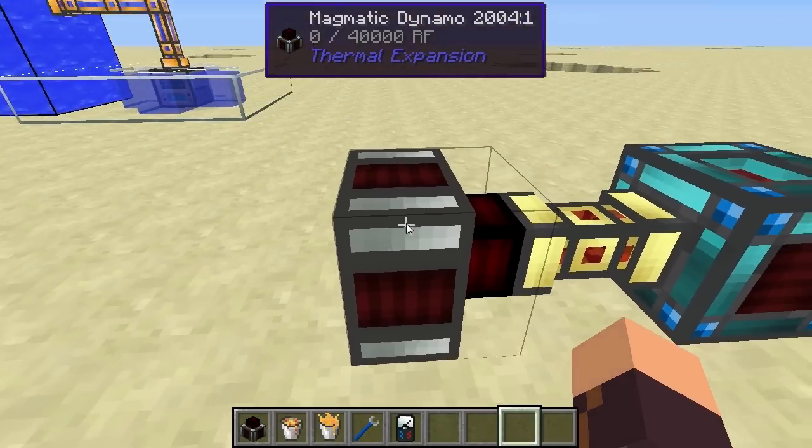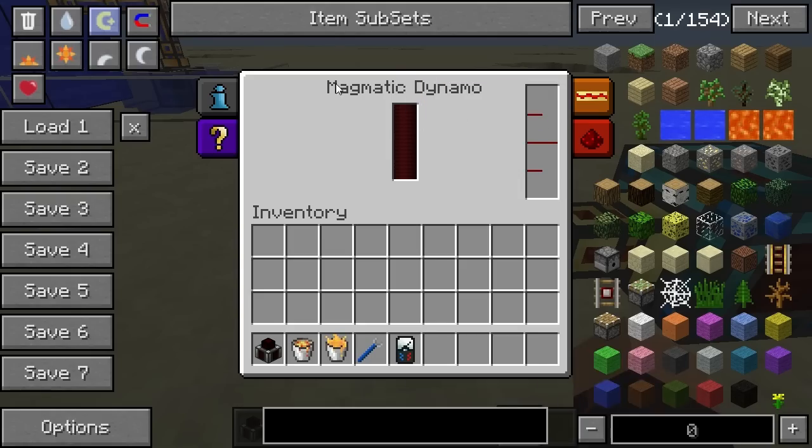Now let's have a look at the interface. The Magmatic Dynamo stores power internally, so it has a buffer of 40,000 redstone flux, and over here we have an internal reservoir for a liquid.